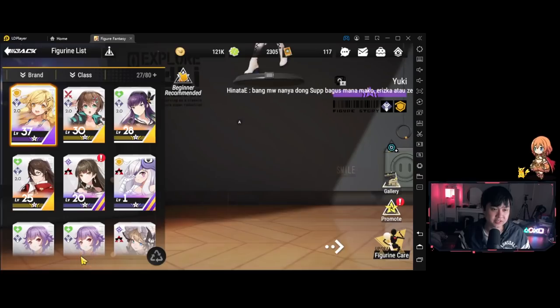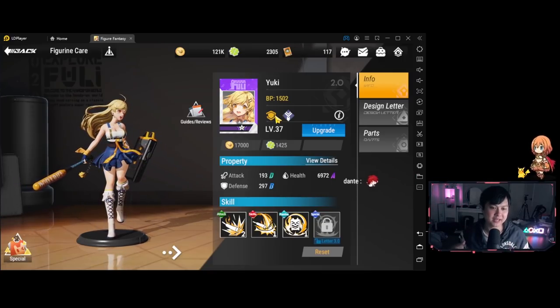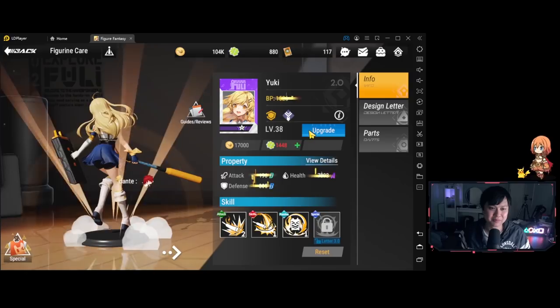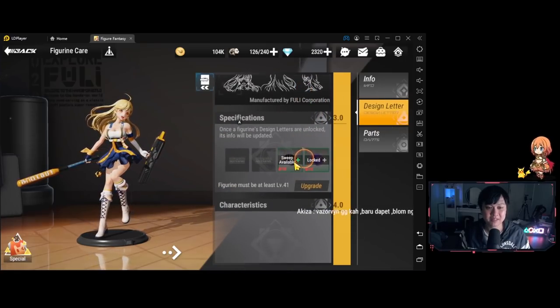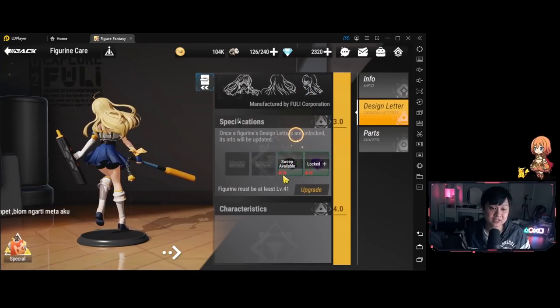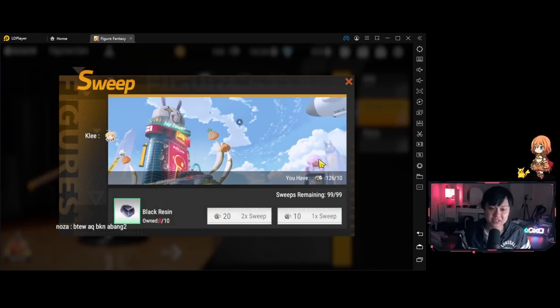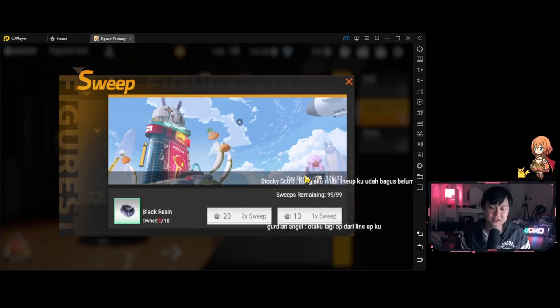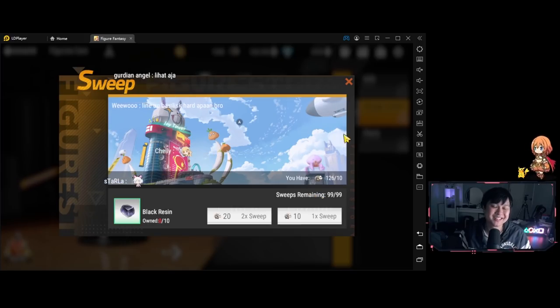Just speaking of shards, let me go over to the figurines — let's go to Cafe. As you can see, this is the progression system, which is really straightforward: you just spam upgrade until you run out of currency. Then you go to Design Letter, which is your skills, and if you're missing materials there are a few different options — 'sweep available' means I can actually go ahead and sweep it using this currency. For those who don't know, sweep is essentially skipping the entire stage to get the rewards instantly. There are limits to how much you can sweep, but unless you're somehow buying this currency you won't hit those limits — it's essentially infinite.